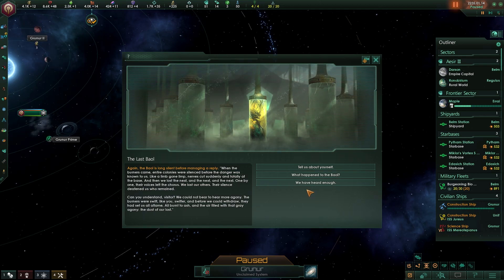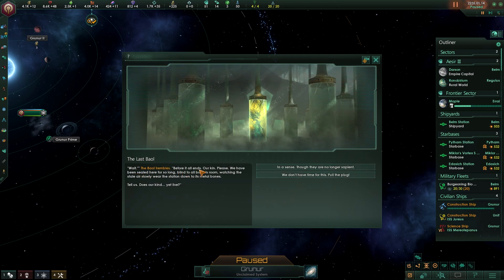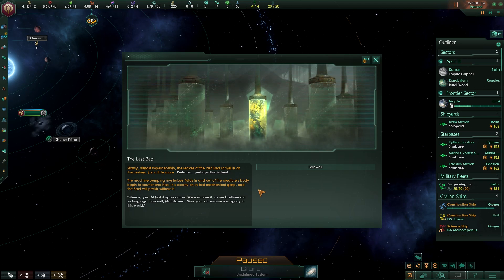Wow, this is great writing right here. We have heard enough. The Bowl trembles: before it all ends, our kin, please — we have been sealed here for so long, blind to all but this room, watching the stale air slowly wear the station down to its metal bones. Tell us, does our kind yet live? In a sense, though they are no longer sapient. Slowly, almost imperceptibly, the leaves of the last Bowl shrivel on themselves just a little more. Perhaps that's best. The machine pumping mysterious fluids in and out of the creature's body begins to sputter and hiss. It is clearly on its last mechanical gasp, and the Bowl will perish without it. Silence, yes — at last it approaches. We welcome it, as our brethren did so long ago. Farewell, Mandasura. May your kin endure less agony in this world.